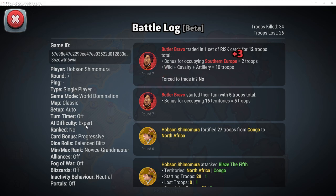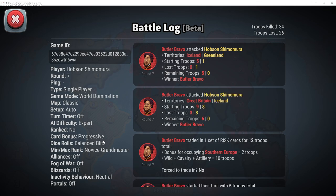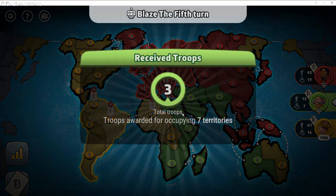If you look here, you will see that the AI difficulty is set to Expert. That just means it's a little bit harder to deal with them attacking you and breaking your bonuses. Card bonus is Progressive — I already talked about the difference between Progressive and Fixed. It looks like behind me the bot traded in and completely smashed my guard up here, which is no big deal.